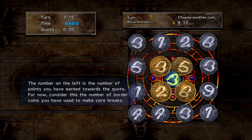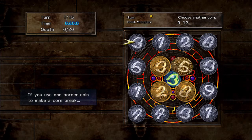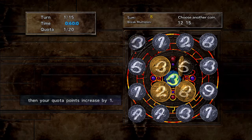This means you must use 20 border coins to make core breaks. The number on the left is the number of points you have earned towards the quota. Consider the number of border coins you have contributed to core breaks.